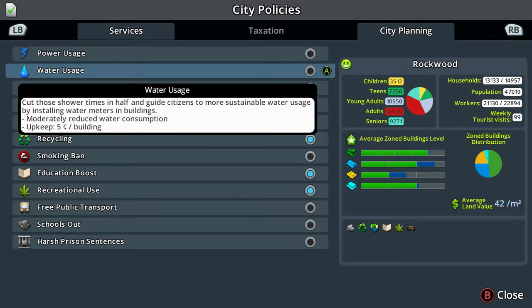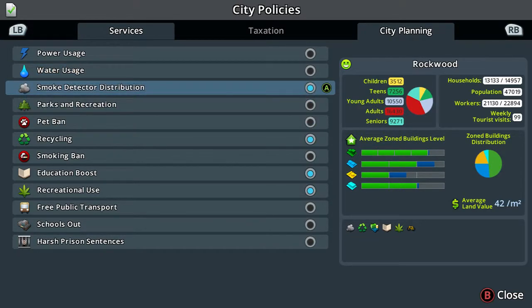Cut those shower times in half and guide citizens to more sustainable water usage by installing water meters in buildings. That will moderately reduce water consumption but the upkeep again, same as power usage, is 5 cents per building.